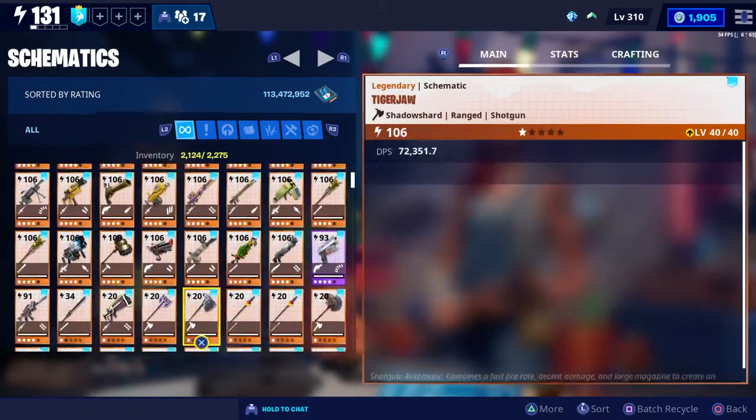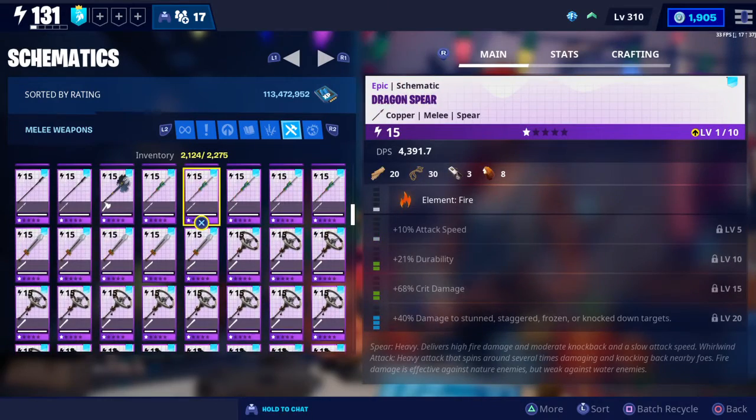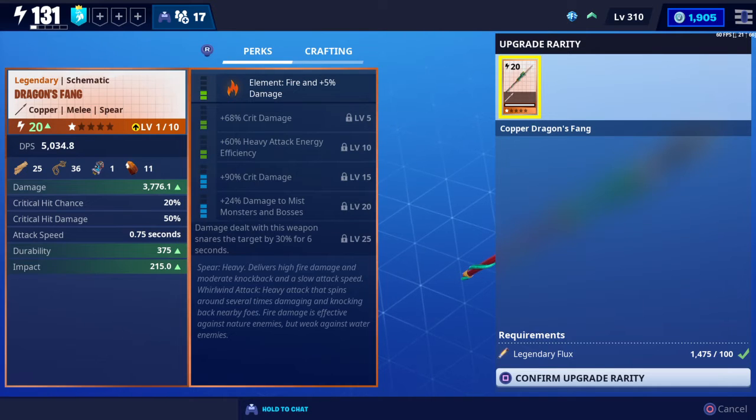The Hydraulic Spear: if you don't have it and you like spears, I recommend you buy all three variants just in case. If you select any one of the three melee weapons, you can upgrade it with the Legendary Flux I was talking about — go ahead and increase the rarity, and there's a static perk on the bottom.